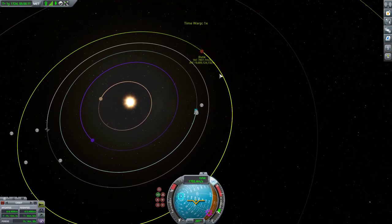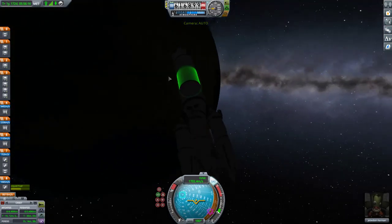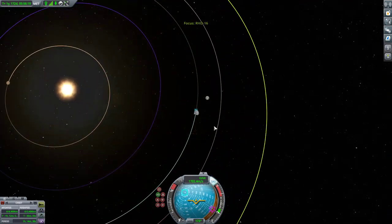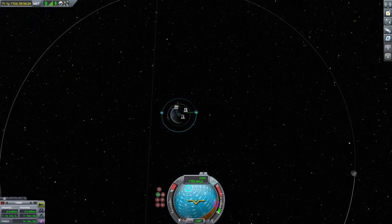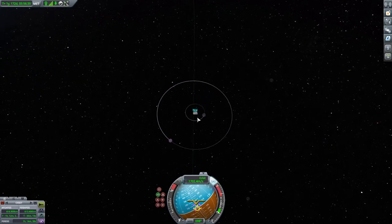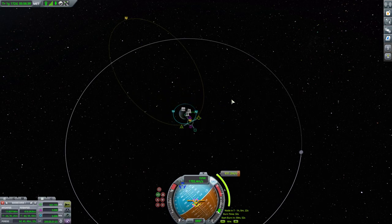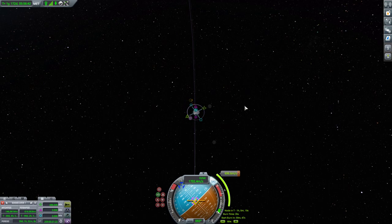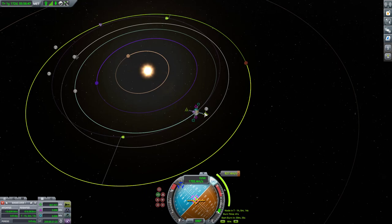Let's stop around here to see if this is approximately good enough. We are a year and 172 days ahead. The transfer will look something like this — you can grab this information from the transfer calculator I mentioned. So we're going to start our transfer burn about here and burn out towards Duna.